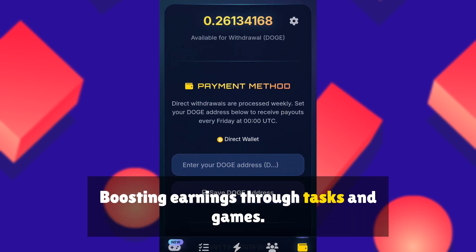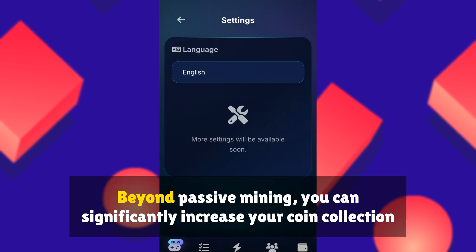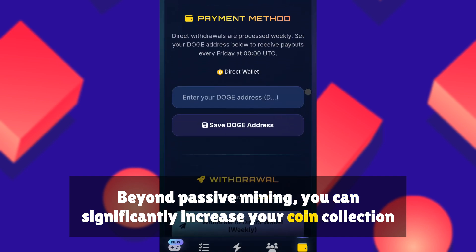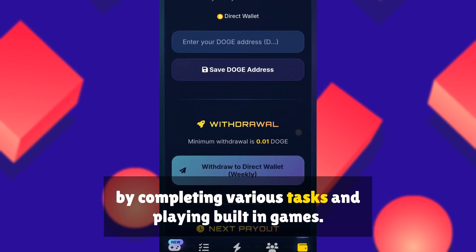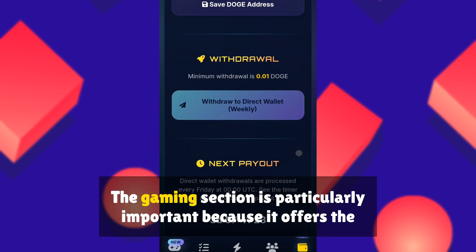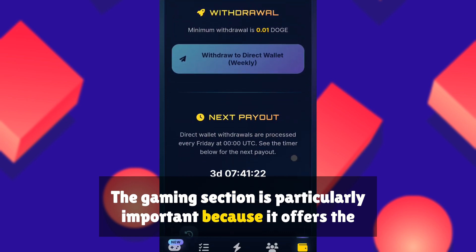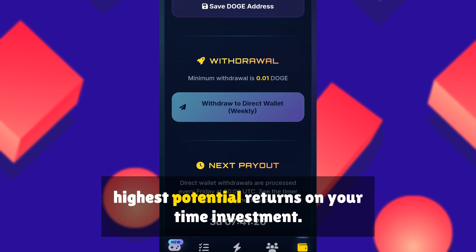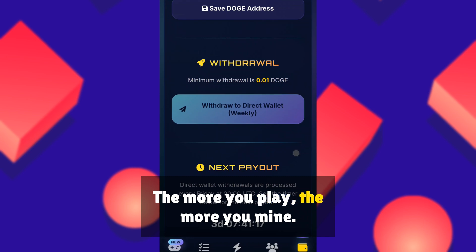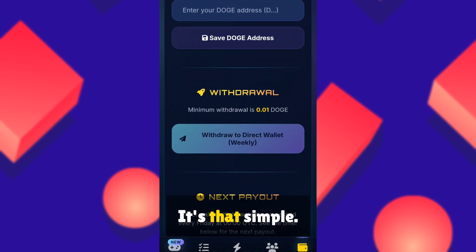Boosting earnings through tasks and games. Beyond passive mining, you can significantly increase your coin collection by completing various tasks and playing built-in games. The gaming section is particularly important because it offers the highest potential returns on your time investment. The more you play, the more you mine. It's that simple.